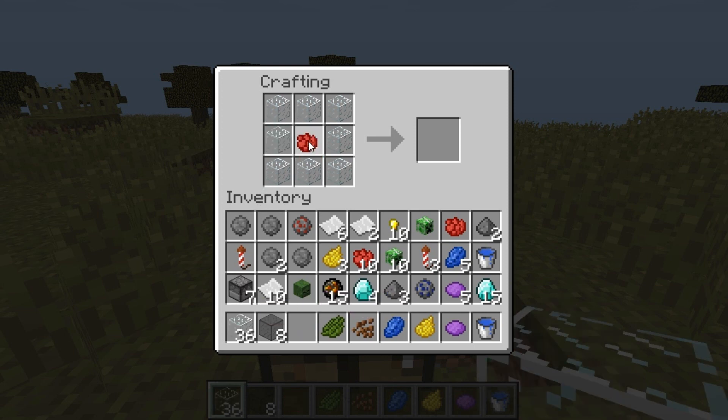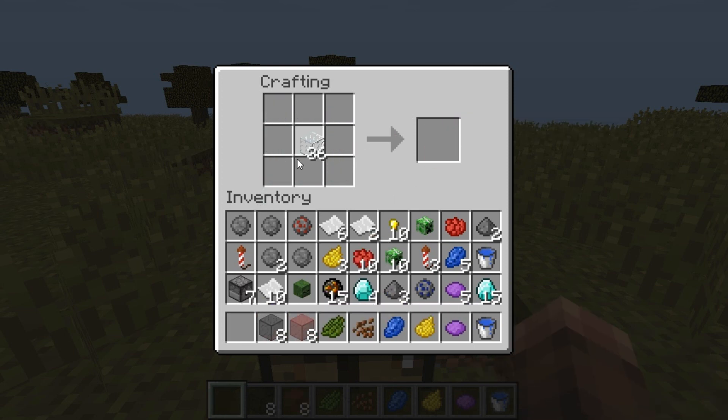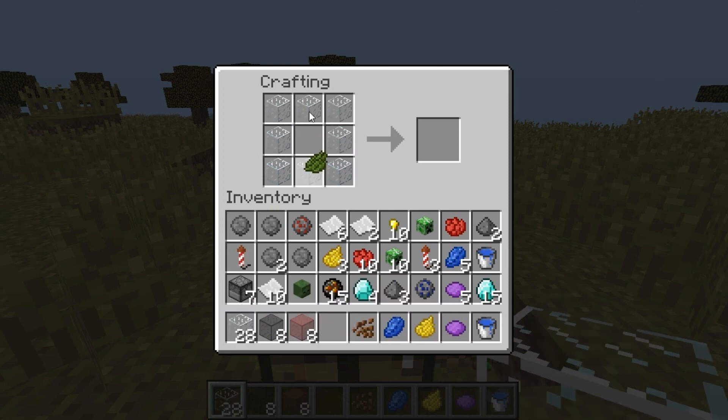That said, guys, this is something easy to make on PC. You have to surround a dye with eight glass blocks, and after you do that it will make eight of them in that color. Then you take those eight and put six into the crafting table to make 16 panes.